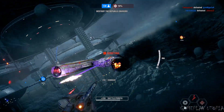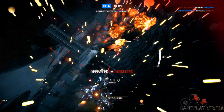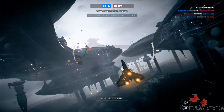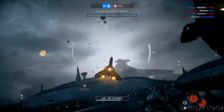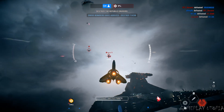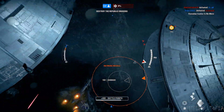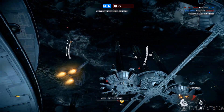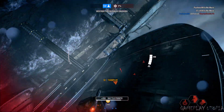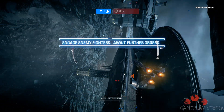Just point me at whatever you need to. Proximity alert. Damage detected. Cruisers destroyed. Clear the air of enemy fighters.